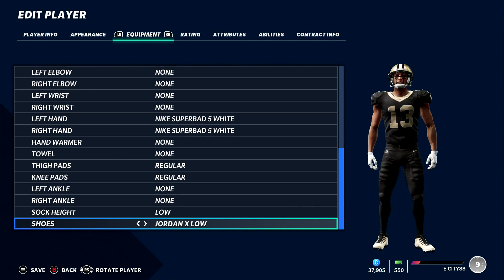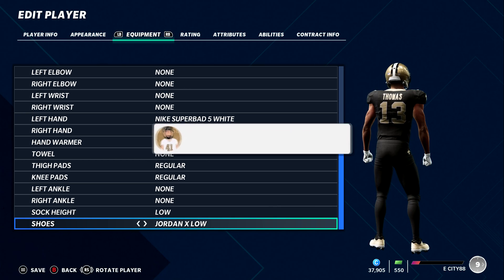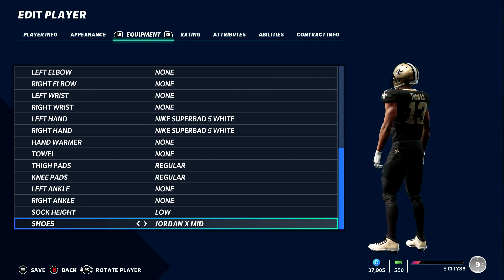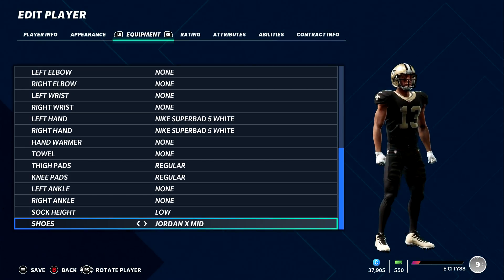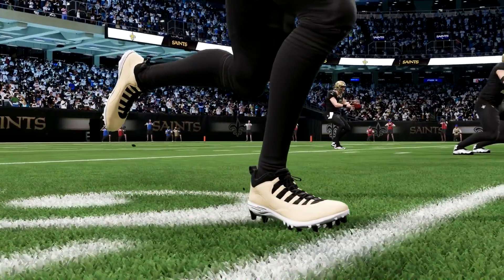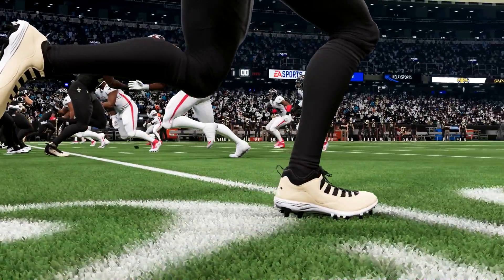Number three on the list, sticking with equipment — the only other piece I could confirm for 100% fact was new is the Jordan 10 cleats. You have the high top version and the low top version. In previous games you had the Jordan 11 and the Jordan 1, and now they've added the Jordan 10 as well. I've been told there were some glove updates and maybe another set of cleats, but I don't know for sure, so I won't point them out. The Oakley visors and Jordan 10 cleats are definitely the two biggest additions to equipment this year.